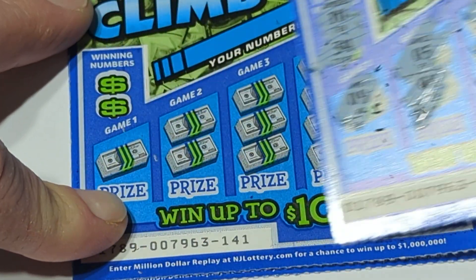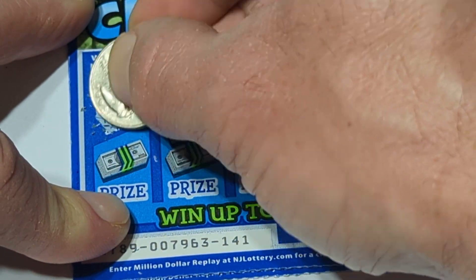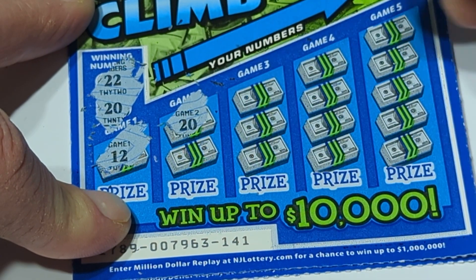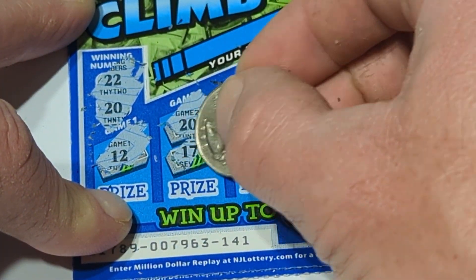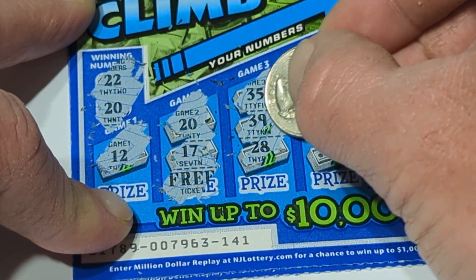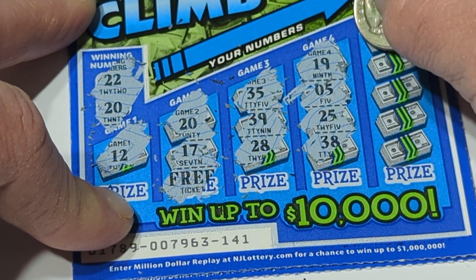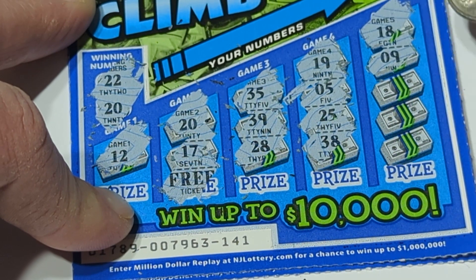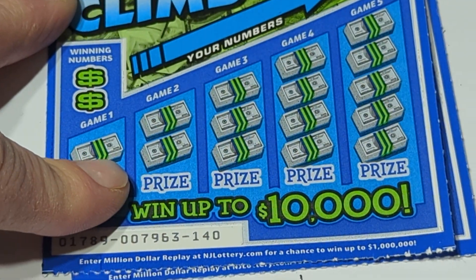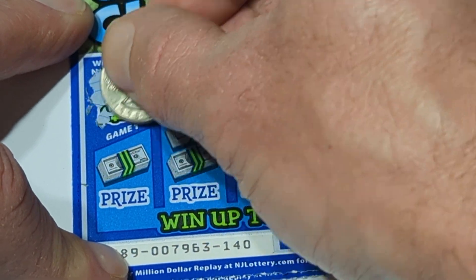And 28 — no luck on that one. Try the next one. This is ticket 141 — we got a 20 and a 22. Got a 12 — oh, there we go, we got a winner right there! Let's see what it is — a free ticket! We got 18, 9, 3, 23, and 4. We at least get to win another ticket, so that's cool — we'll take that over nothing.